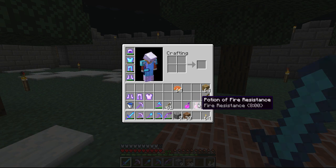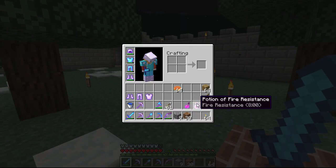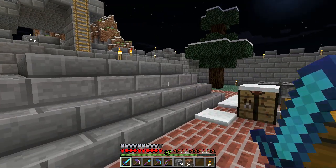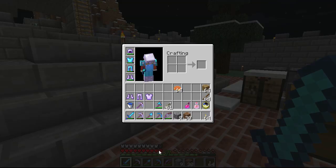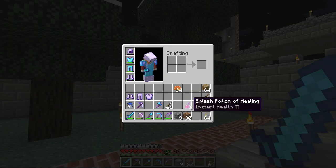I also recommend this potion of fire resistance. If you accidentally fall into lava and you have enough time to drink this — and if you are wearing armor, you pretty much do have enough time — it basically makes you invulnerable to fire. You don't take any damage from it. You will go down to like one heart, but as long as your hunger is up and you are in regen mode, you won't go below about one heart. You just stay there. Very, very useful to always carry those.